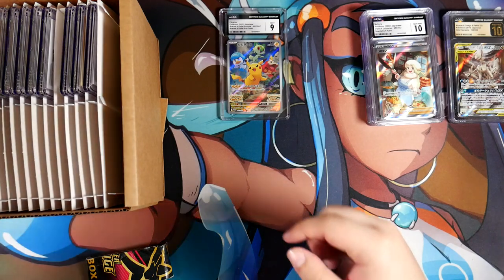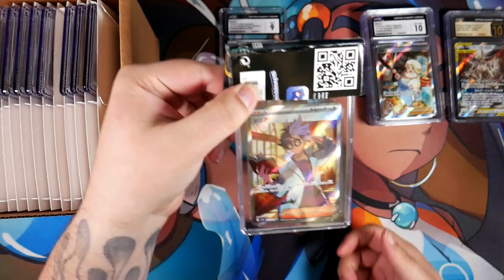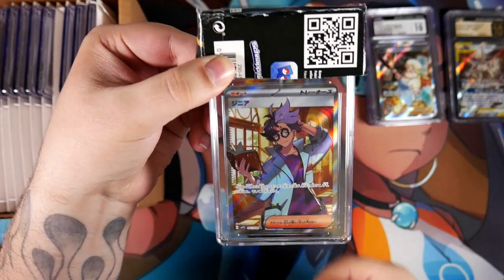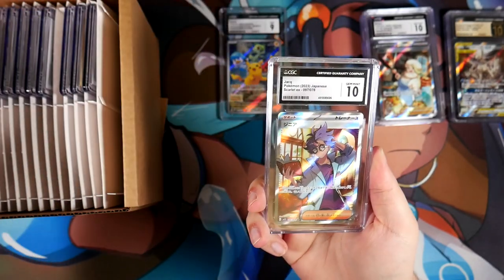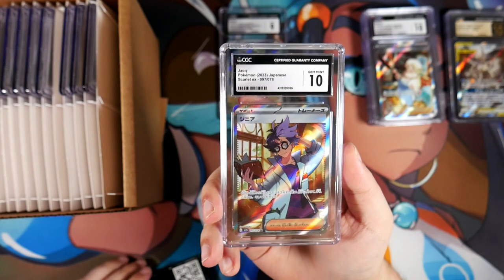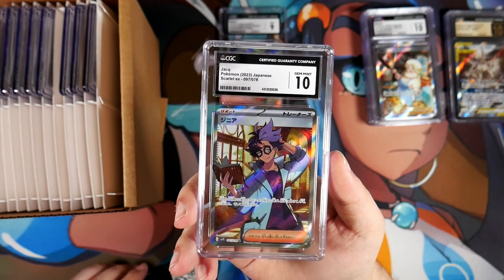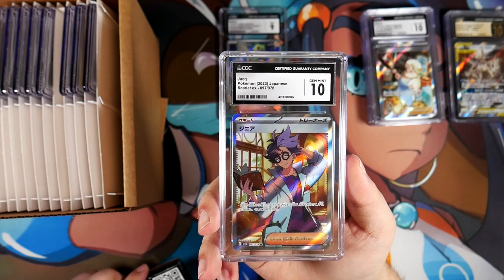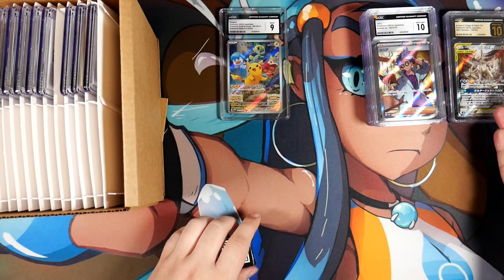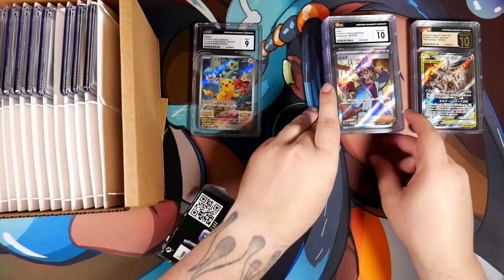Here we have another silver label. It's the Juck from Scarlet EX — not from Violet EX. Also a 10. I would love a few more Pristine 10 trainers. Most of my graded trainers are actually CGC Gem Mint and not Pristine 10s. The only Pristine 10 I have is the Perfect 10 for the Friends in Galar. So this is still very, very cool.